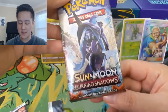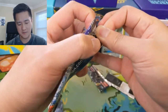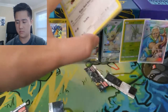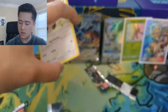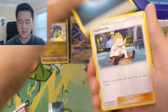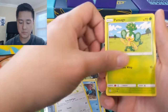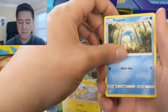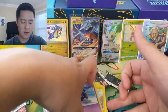Alright, let's change up the pace — let's get into this Burning Shadows pack in search for that Rainbow Rare Charizard. Pulls: Darkness Energy, Sophocles, Bodybuilding Dumbbells, Simipour, Stufful, Pansage, Krokorok, Pikachu — very nice art — Pampour, Venipede, and then a Meowstic for the regular rare.